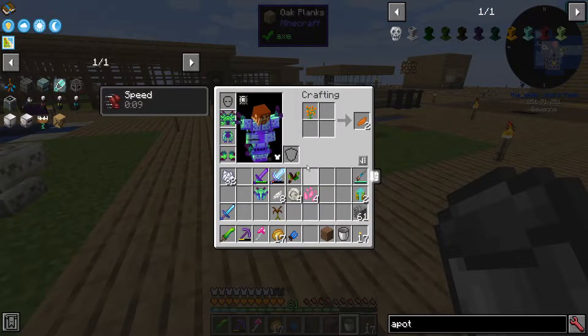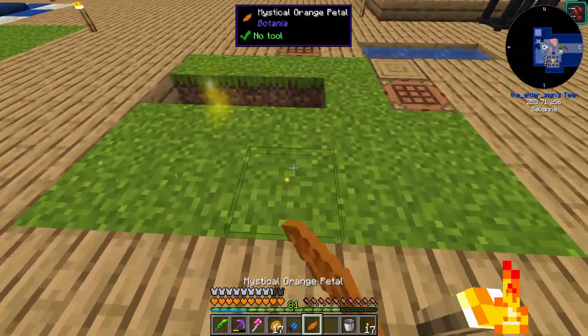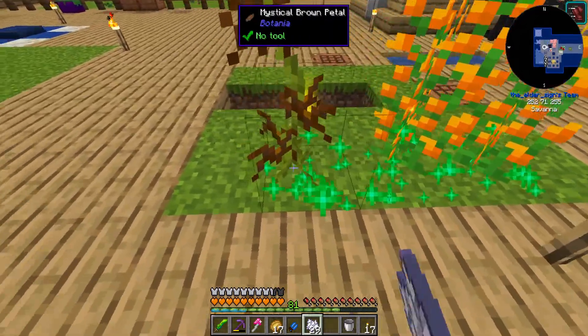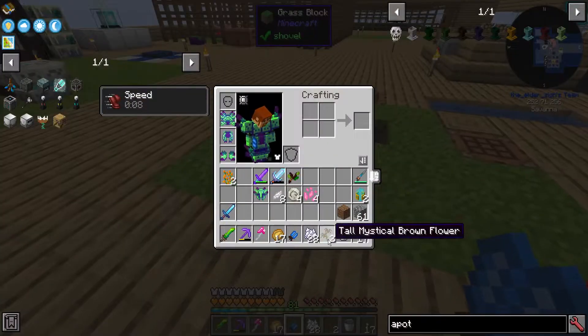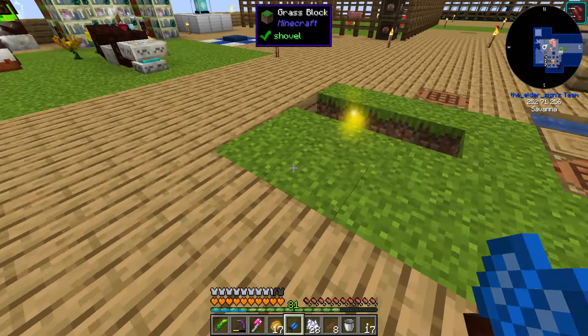Most of the way done now. Orange — let's go ahead and get our brown one. One, two — one, two. Bone meal. Shear those off to get the tall versions and you get four petals per tall plant, but you do have to use shears. Now I have eight of everything I need.